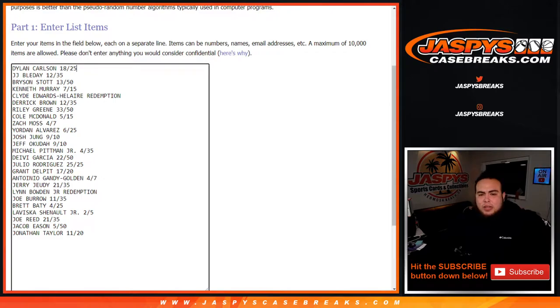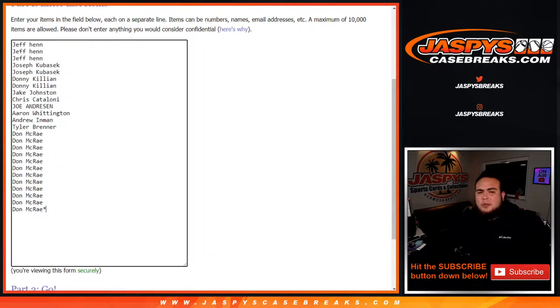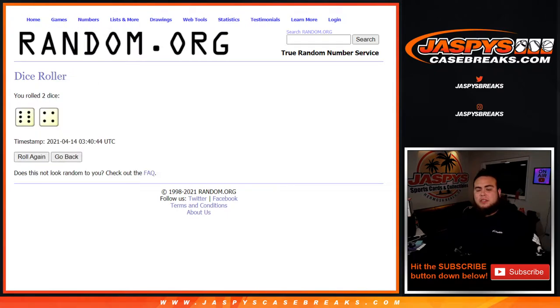Welcome back guys. Here you go — from Dylan Carlson down to Jonathan Taylor, there's the serial numbers and the customer names. Let's roll the dice. We got ourselves a six and a four — ten times. Good luck.